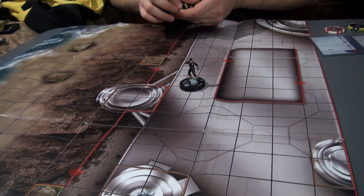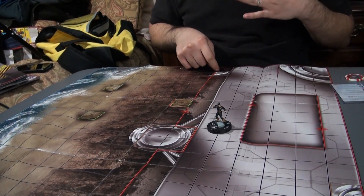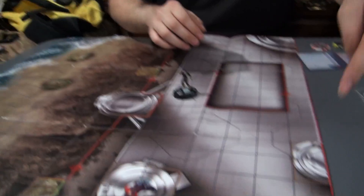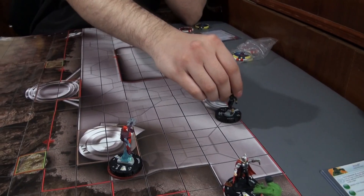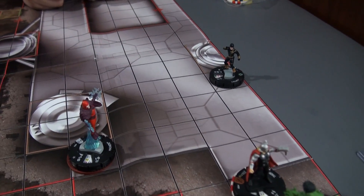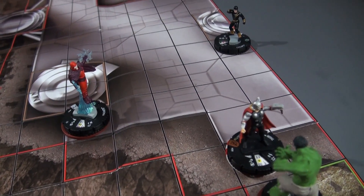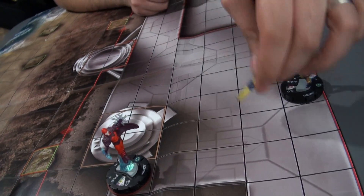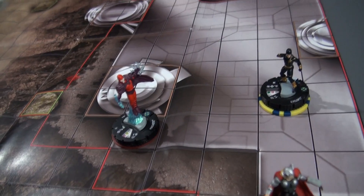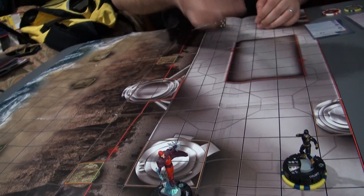Cyclops is coming in now — we roll the same way. That's a 5, so you choose. And of course I'm going to have him come in on this side. He's like, 'What's going on out here?' I'm going to running shot Magneto. Boom — it is an 11 on your 17, but you have Energy Shield Deflection which bumps it up to 19. I need an 8 to roll. Nothing there.